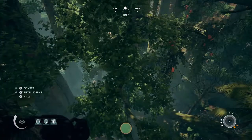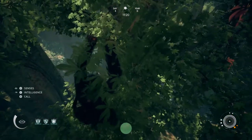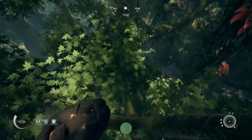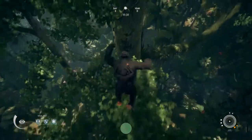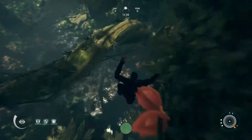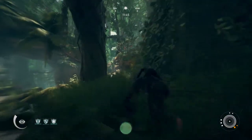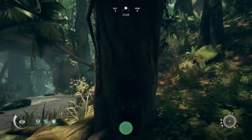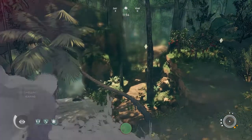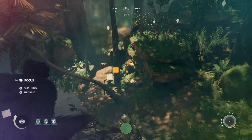As I said earlier, trees are grabbed automatically, but like these leaves and smaller branches — if you want to grab them, you've got to hold A on your Xbox controller. That's your interaction button. A very good tip: before hitting the ground completely, inspect the area. Remember to stand up — you can see more things that way.